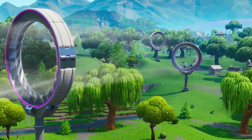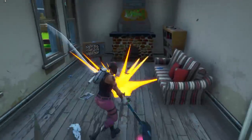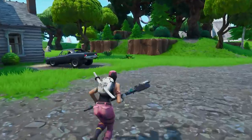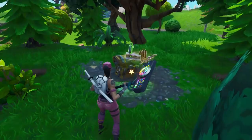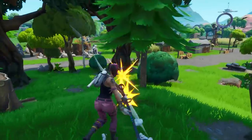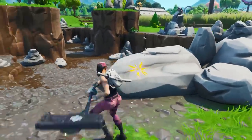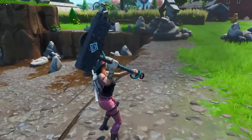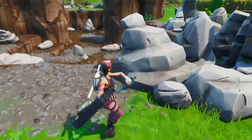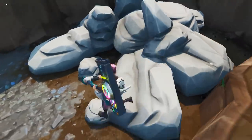We suggest landing either at the farmhouse or by the vending machine in the back. Loot up and harvest the furniture inside. Be sure to hit any wooden fences as you pass them for some quick material. To the west of the house, there's a tiny forest with a chest — the amount of wood you can harvest here is absurd. As you leave the forest, head toward the rock quarry just north. Over here, there's another potential chest and tons of brick. Try only harvesting the 450 HP rocks, as they're the most efficient to harvest.